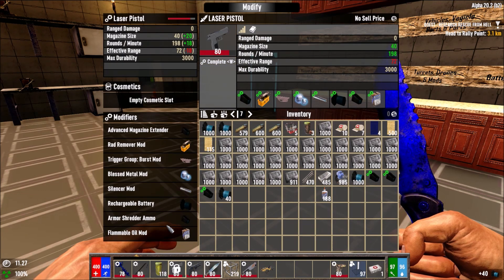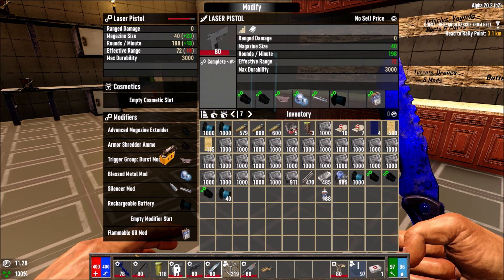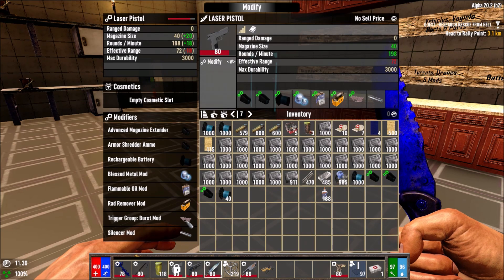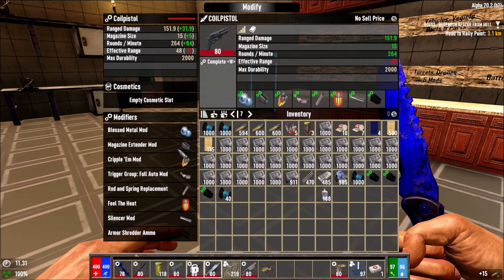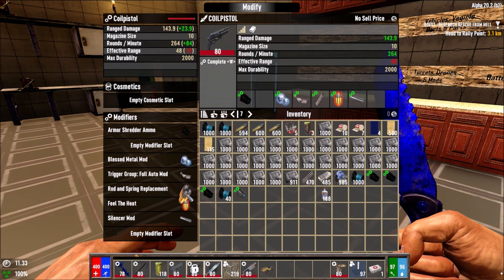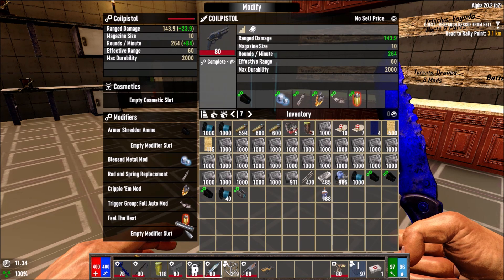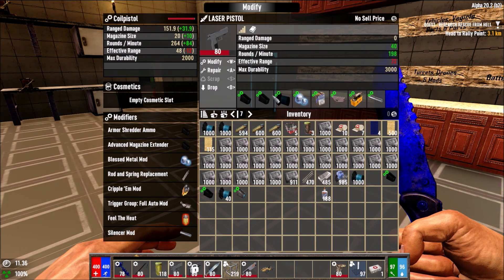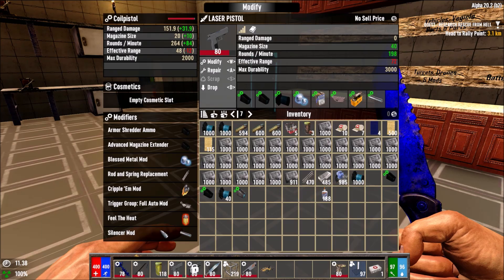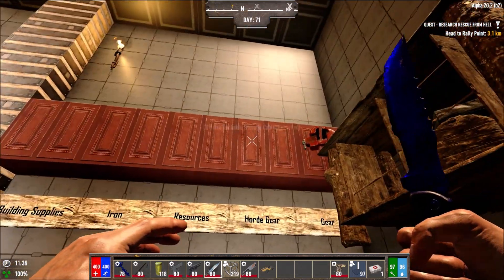That's rechargeable, that's the advanced magazine. Let me put all of these things together — that looks so badass. The flammable mod seems it can only go laser on this one. I could have sworn I tried the flammable mod with the blessed metal on this one, but I might just be completely out of it.